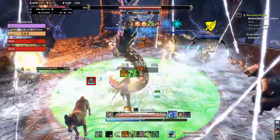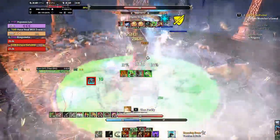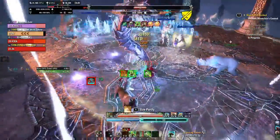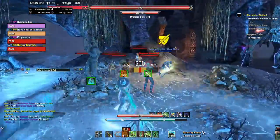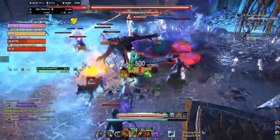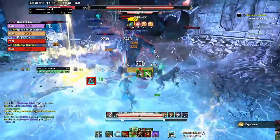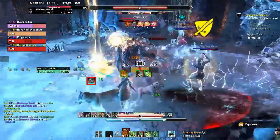They're going to be tested alongside more meta sets, which will be listed in the video and linked in the description. For stamina characters these will usually be Leviathan, Maelstrom Bow, and some other monster set. For magicka characters these will usually be Mother's Sorrow, the Maelstrom Staff, and some other monster set. For healers this will be Spellpower Cure, a monster set, and usually the Master's Restoration Staff. And for tank this will be Ebon Armory and another monster set.